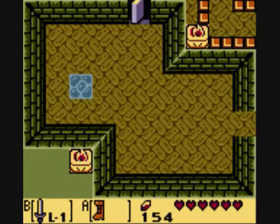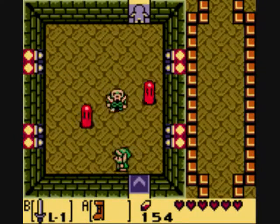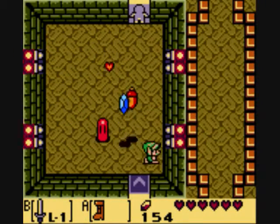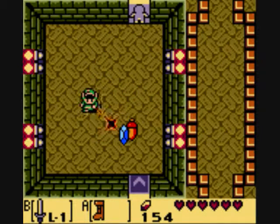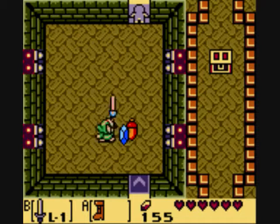Grab the key and go through the door on the top. And then this room, just defeat all the enemies. And there's a treasure chest.